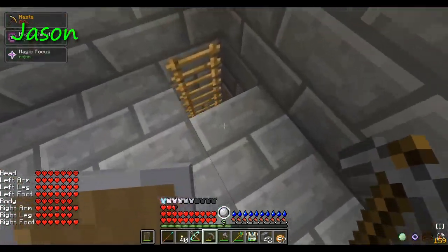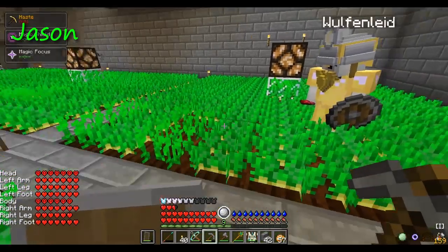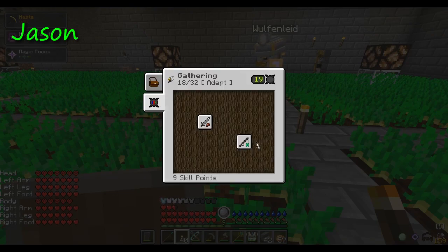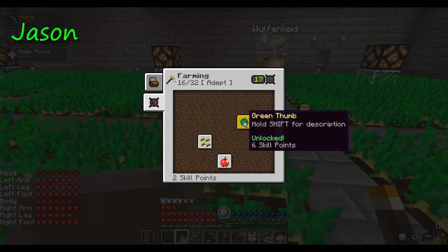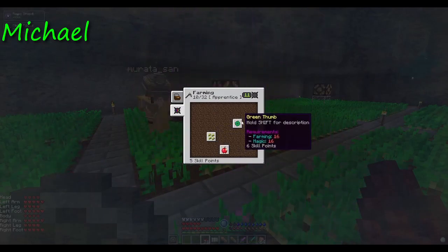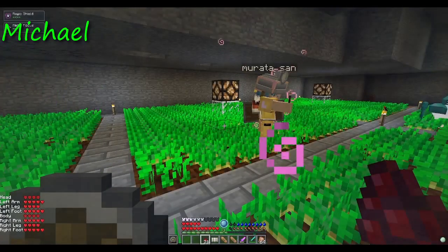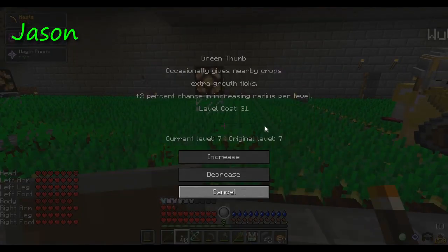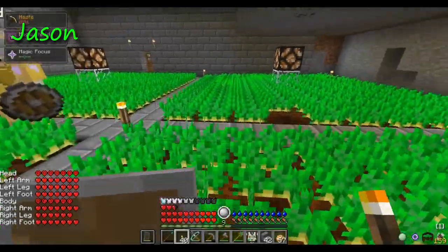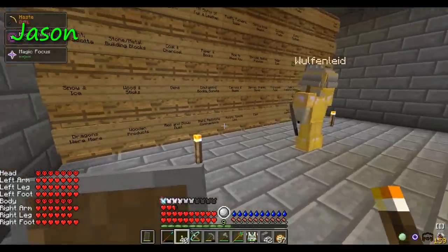You want to know a good way to get experience? Not dying. Besides that, come over here — just gathering potatoes. Under your skills, under farming, there's Green Thumb — get that. I need 16 farming and 16 magic for it. Under Level Up Reloaded, under crafting, there's Green Thumb — harvesting efficiency — the prerequisite is Green Thumb. Once you get that, an entire patch of potatoes will grow in about a couple of minutes.